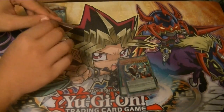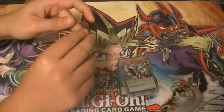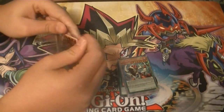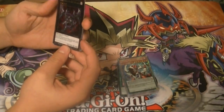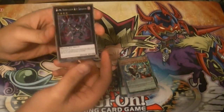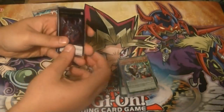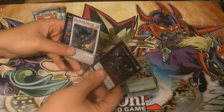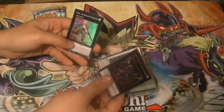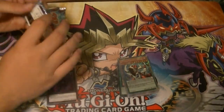For the promo pack, we've got the Dark Rebellion Xyz Dragon, which I think looks nice — it's lovely. The Old Entity Hastorr, and Castel the Skyblaster Musketeer as our promos.